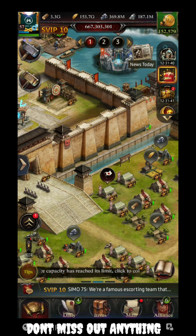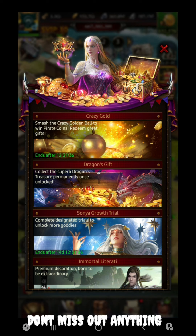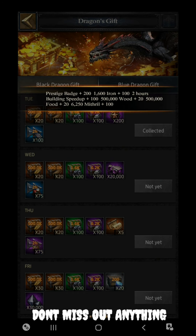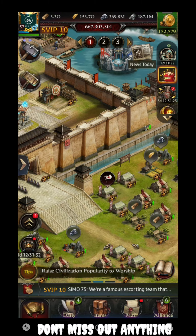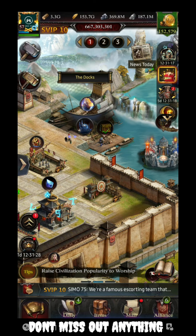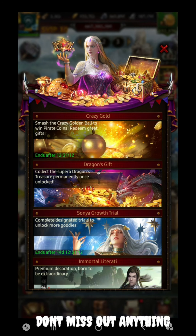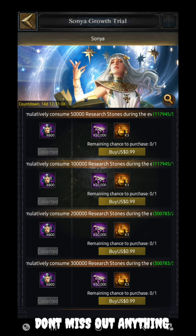There are multiple events going on. The first one is the Crazy Gold for Spenders — we are going to skip this. The second one is the Dragon Gift, which is not for spenders — you can collect the daily dragon gift here. This is the same dragon that appears in the docks section, but now it is in the event section.